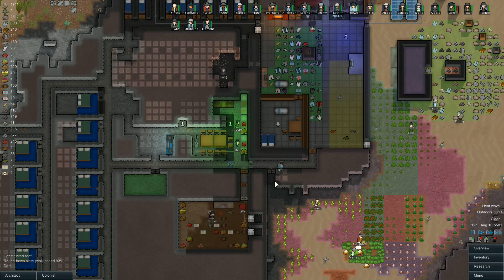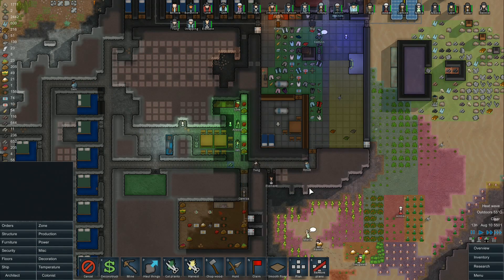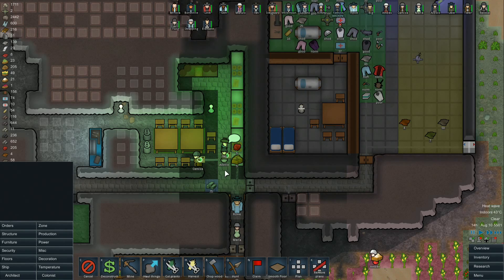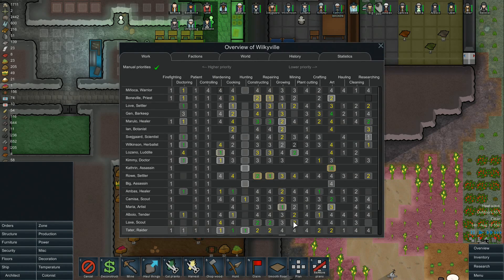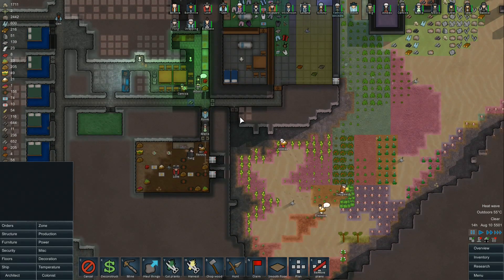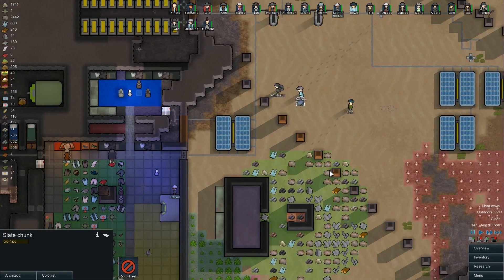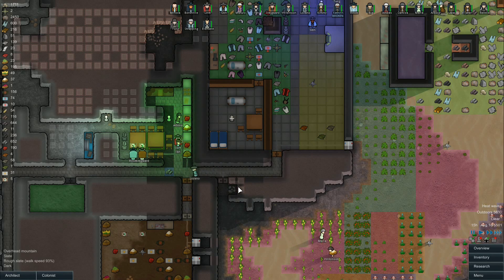Let's go ahead and tell them to mine the other two pieces. Somebody really likes to mine around here. Let me check who's a good miner - seven, seven, four, eleven. Lozano, where are you? I had my people on hauling first, that's why. Let's tell Lozano to come do some mining and make sure he gets this done.